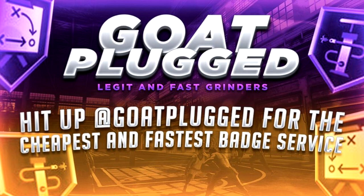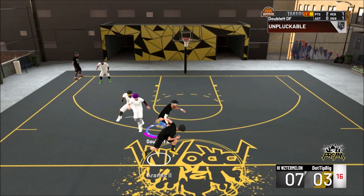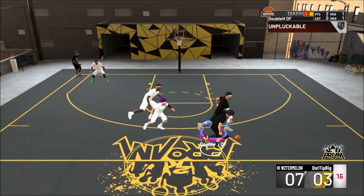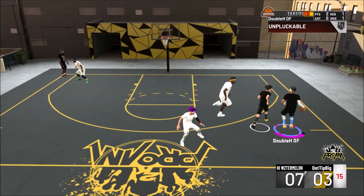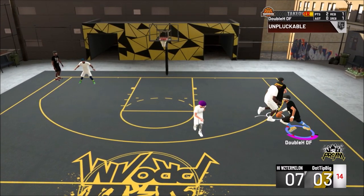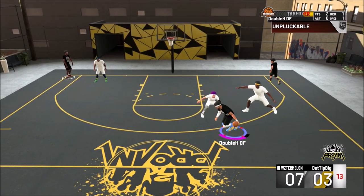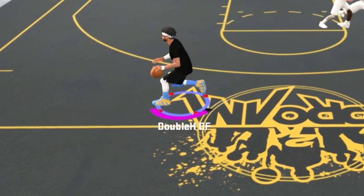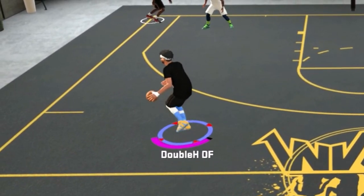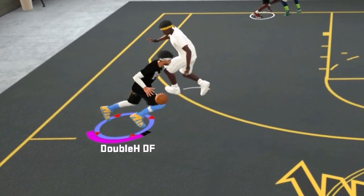Now let's get straight into the video. So you've been struggling to shoot the ball lately. You can't make a white. You can't green your shots. You got all your badges and everything, you just can't shoot. Well today I have all the answers for you. You see those four red dots under my name? Those four red dots will make you a demigod in NBA 2K20. I'm going to show you exactly how.